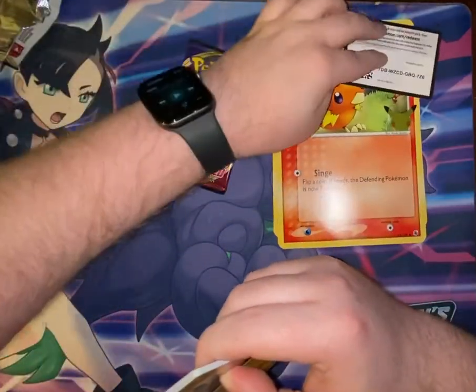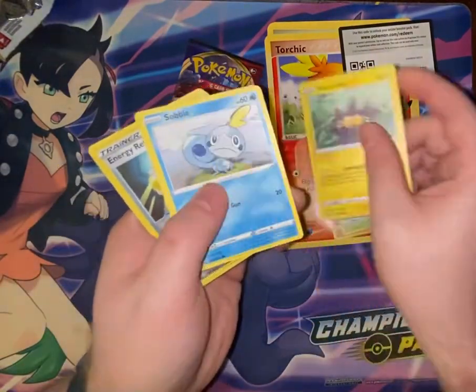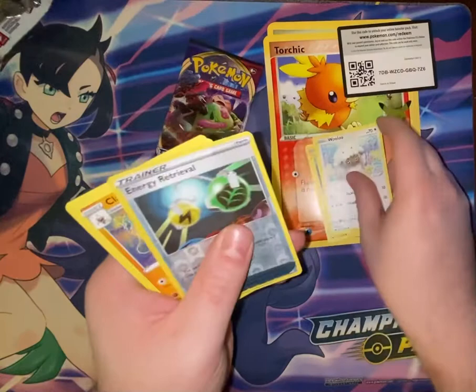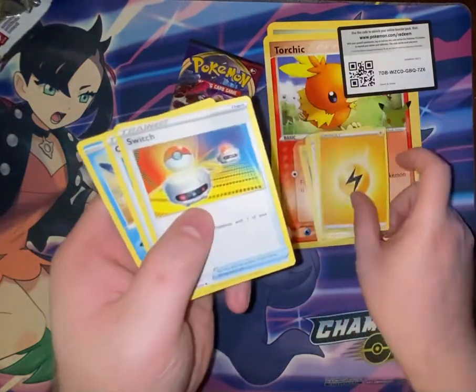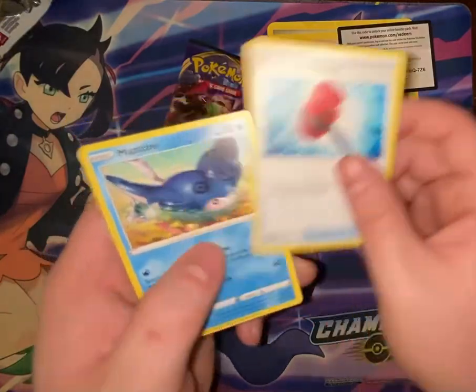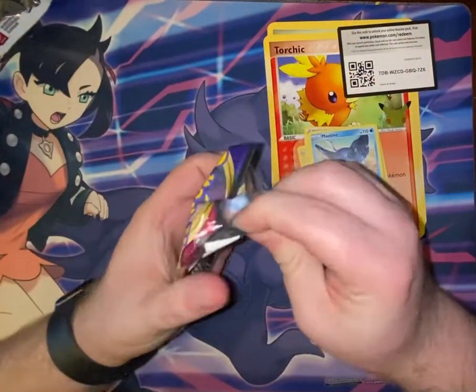Got a code card. We have a Rhyhorn, Blipbug, Pincurchin, Sobble, Lulu, Energy Retrieval, Claydol, Electric Energy, Switch, Crushing Hammer, Mantine, and for a Sword and Shield base set pack two.